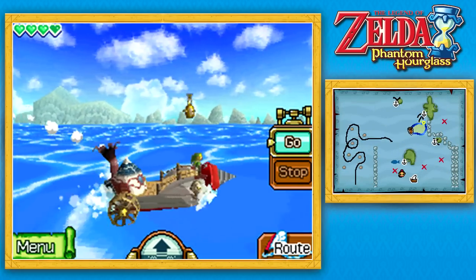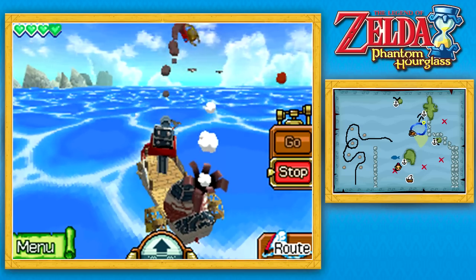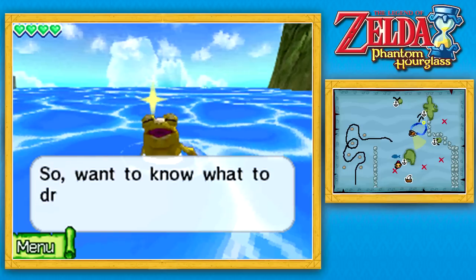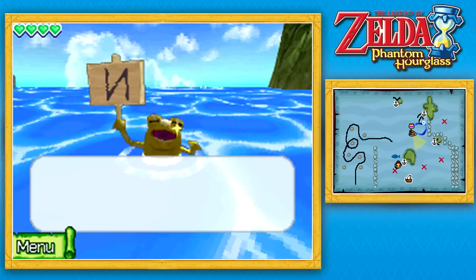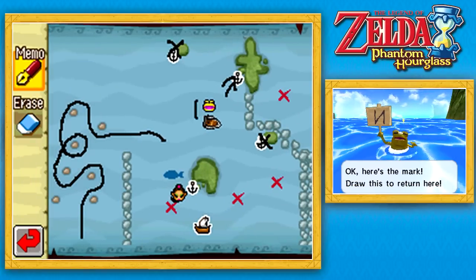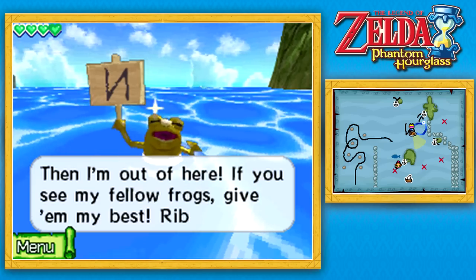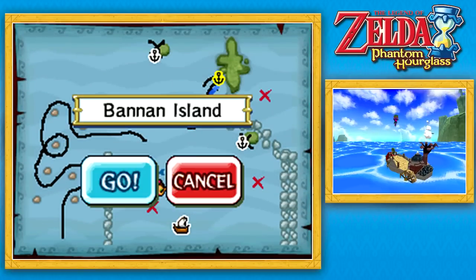I knew there was a golden frog around here, so I went looking for it and managed to find it. Hopefully we can shoot this thing down and get the symbol for our cyclone slate. I actually hit it while I was under the water — sweet! The big frog says to draw this mark on the cyclone slate to fly right here. It's like a backwards N or something like that, so we'll draw that on our map. Then I'm out of here — ribbit! I'll continue on to Bandon Island.